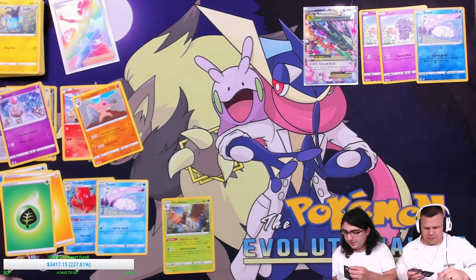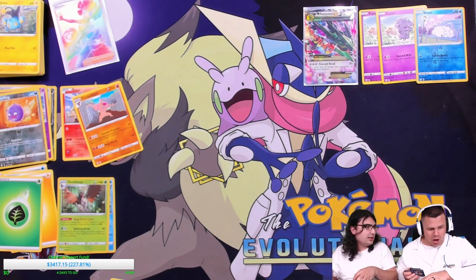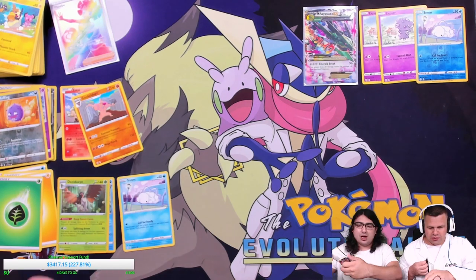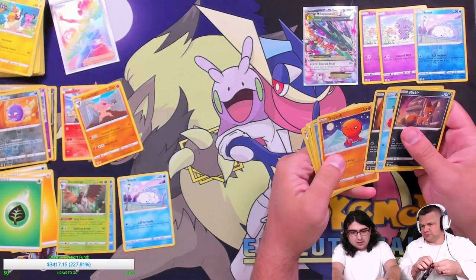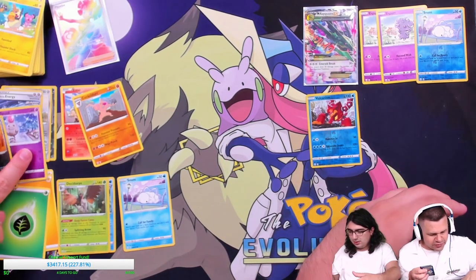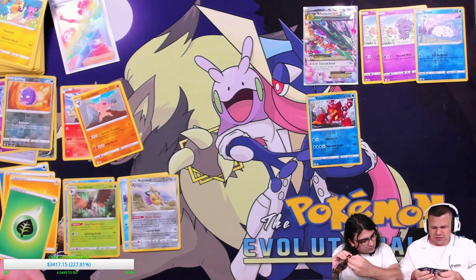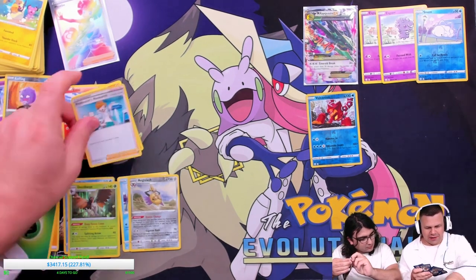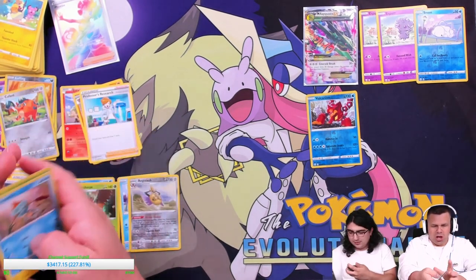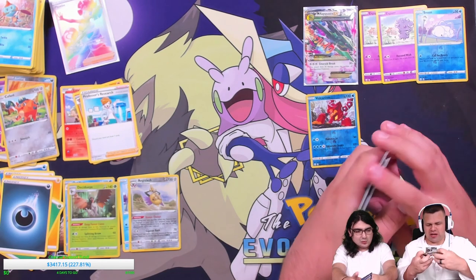You're thinking Champion's Path — oh, this is Shining Fates. I thought we were on Champion's Path. Never mind, you're right — Champion's Path is the one where you're guaranteed a hollow. I get a reverse rare. Those are just random point-generating cards. Nothing there — and now we got the whole guy, the Voltage.